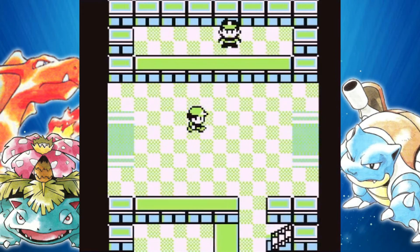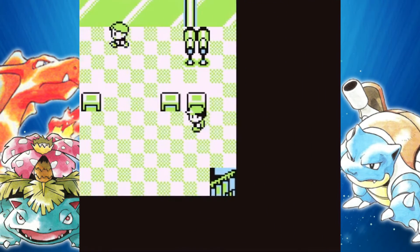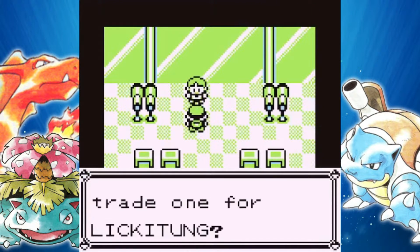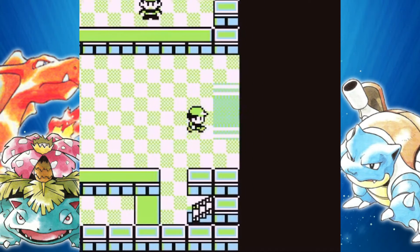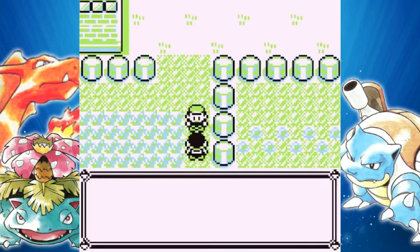We are going to head through this gate onto Route 18, but just to show you up here, there is a trade you can do with this guy. He's looking for a Slowbro and if you give him a Slowbro, he will give you a Lickitung. If you want to do that trade, go ahead. Lickitung — not too bad, just keep in mind it doesn't evolve in this game.